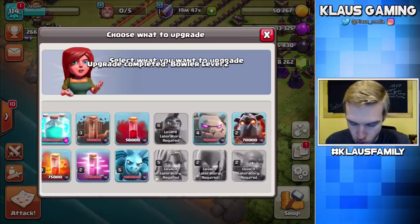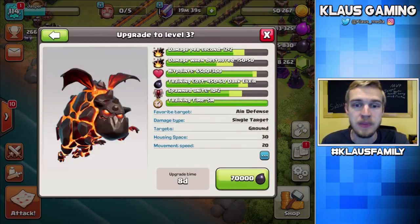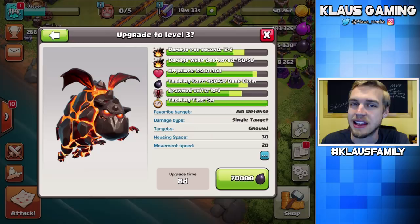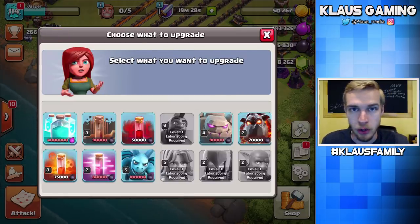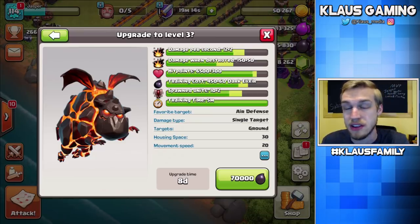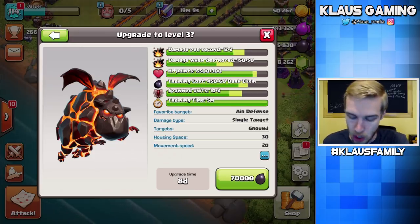The only Dark Elixir choices I can actually afford are the poison spell, the skeleton spell, or the hound. I've been suggested to upgrade the hound, and I think I'm going to listen to that. The air meta — just Lalo, lava hound and balloon with minion thrown in behind — is a very powerful strategy at pretty much every town hall level that has access to those troops. So let's upgrade this hound to level three — 70,000 Dark Elixir, I've got 75,000. Eight-day upgrade — bam.